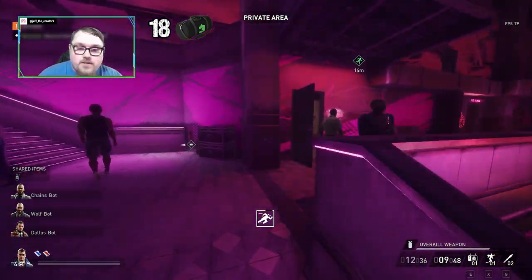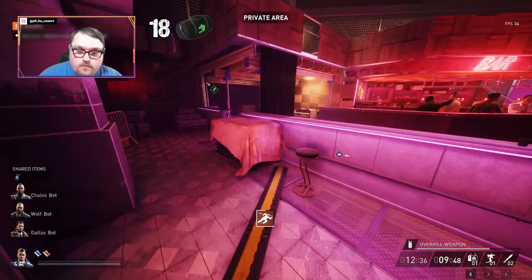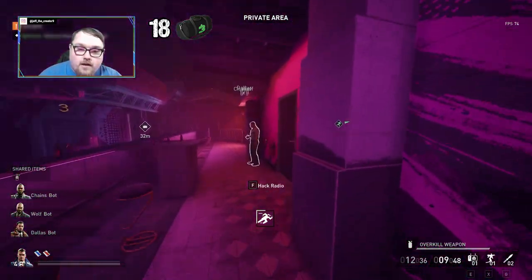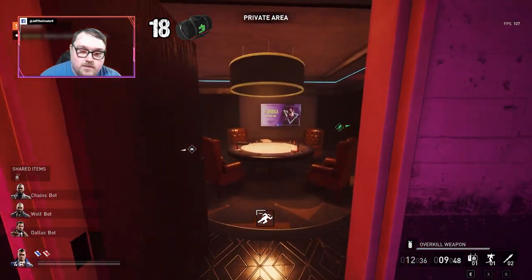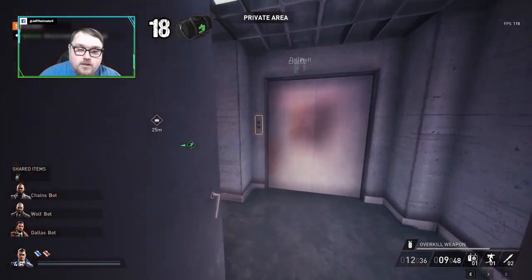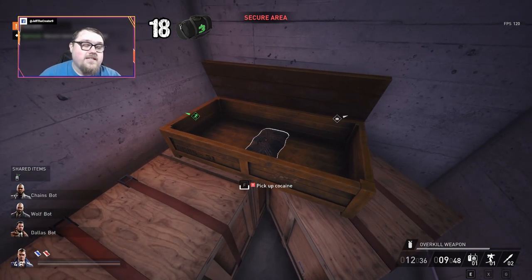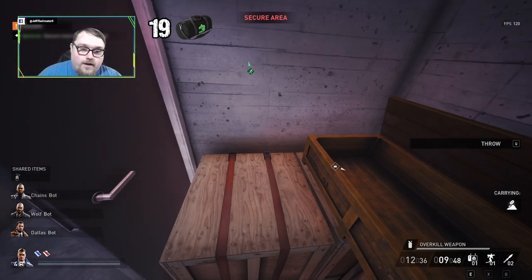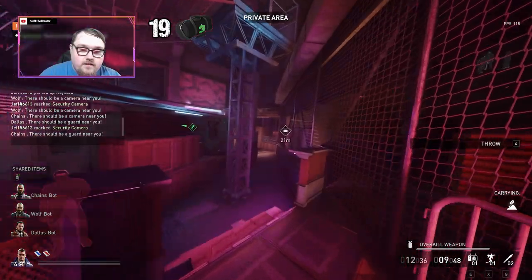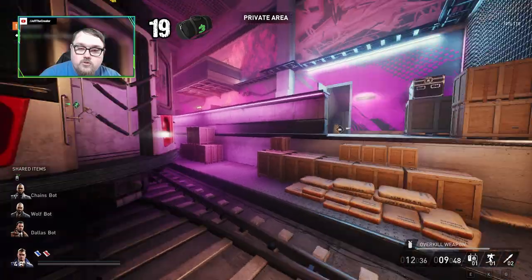That was bag number 18. The count will be on the screen - I lost count for a second. So we're gonna go back for bag number 19 - it's gonna be in one of the poker rooms. There's a bag of money on the table. For number 19 it's actually going to be back here in this room next to an elevator. I took forever finding this one on my first time - I actually had to look it up on Reddit. Someone said it was next to the elevator and I finally found it.